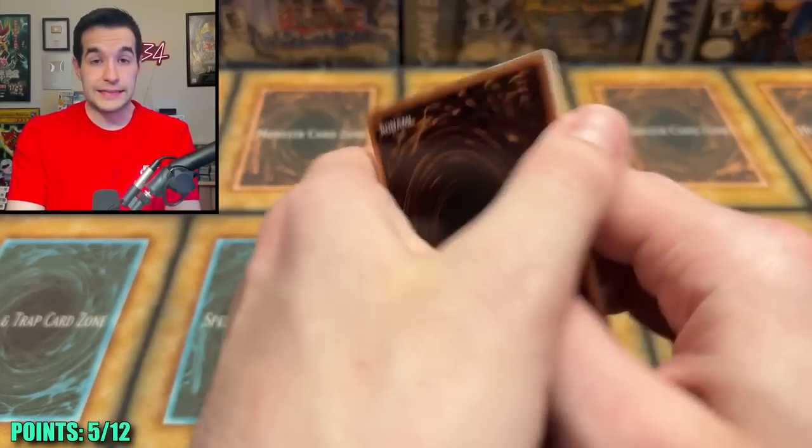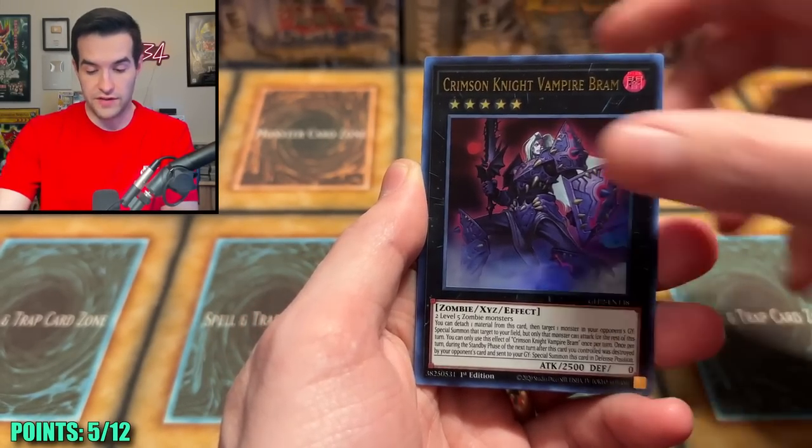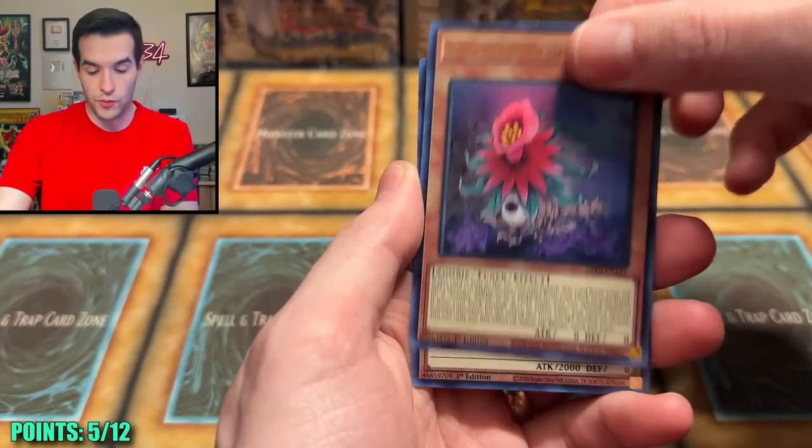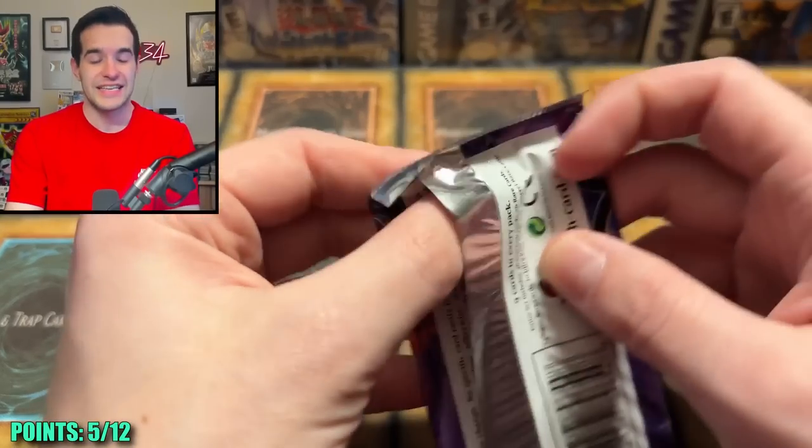Ghost from the Past 2, the second haunting — here we go. All Ultras unless there's a ghost. Will there be a ghost? Red Eye Zombie Necro — good card. We have the Vampire Bram, Glow Up Bloom, and the Galaxy Soldier — that's a good card as well. Obviously those are Ultra Rares, but they don't count because they're not guaranteed.